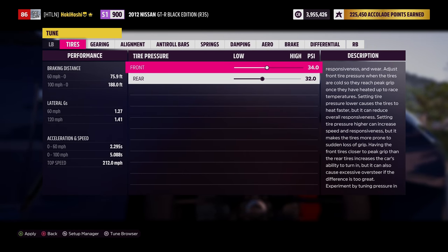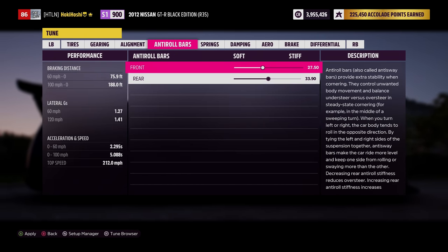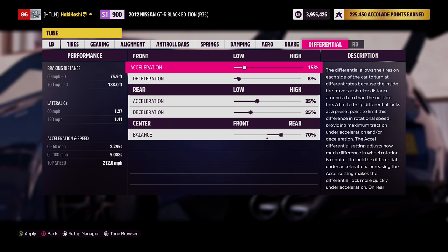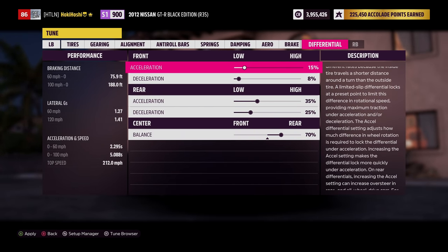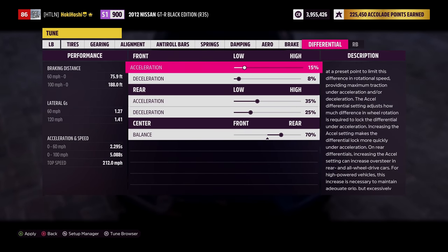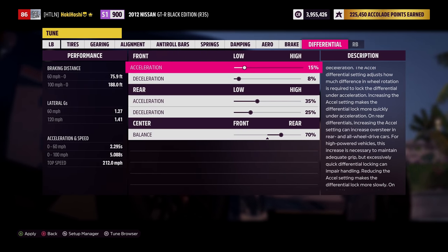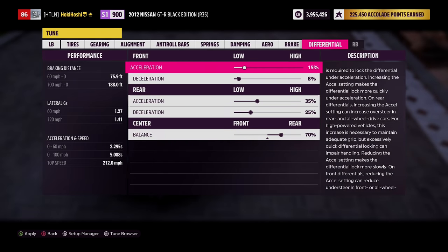Back in the tuning menu, we open with tire pressure, but we're going to tune this setting last. I typically find it much easier to tune by starting at the rightmost window — differential tuning — and then working my way left. Differentials control how much power goes to either the left or right wheel. A rear-wheel drive car will only have a rear diff, a front-wheel drive car will only have a front diff, and an all-wheel drive car will have a rear, front, and center diff.